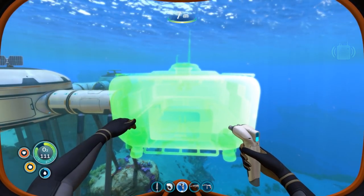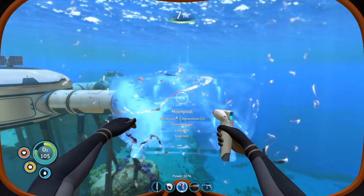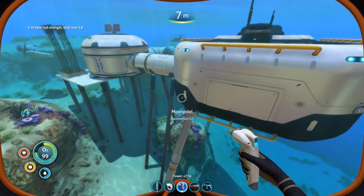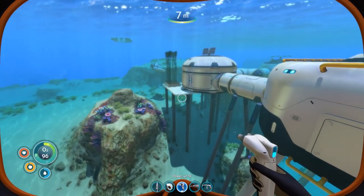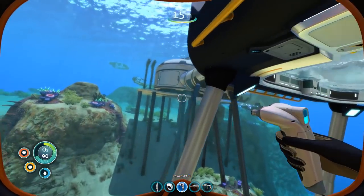The moon pool we got from blueprints in the last episode, just below the Aurora in that mushroom forest-y area. We're going to build it here. It needs lubricant, lead, and some titanium ingots. The total structural integrity is now 3.8, so we're getting pretty low — we'll need more foundations, which means more lead. But we've got a moon pool, and it's pretty useful.